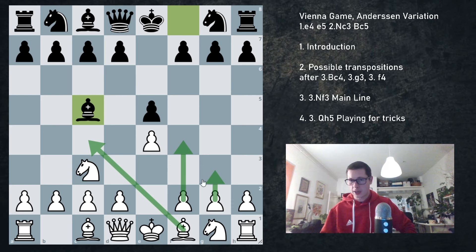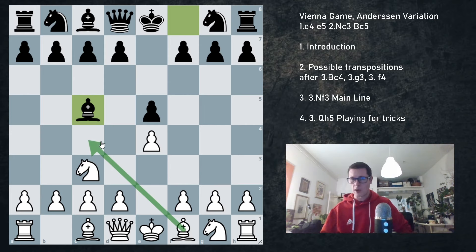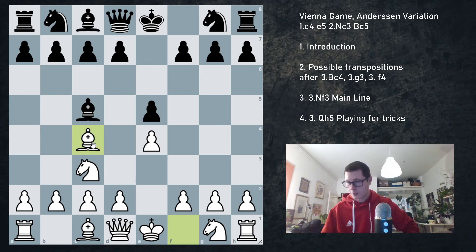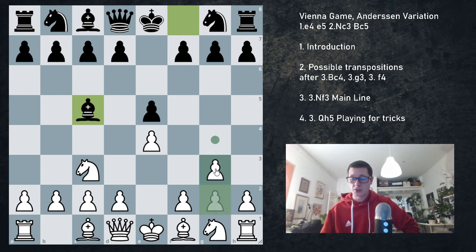Bc4 is the Stanley variation, g3 is the Mises variation, and f4 is the Vienna Gambit. Now against Bc5, if white ever plays Bc4, it's likely that we are going to transpose to the Stanley variation, or to the bishops opening Vienna hybrid, or to the Max Lange defense if black combines that with Nc6. After something like Nf6, we are now in the Stanley variation and this has been covered in the second video.